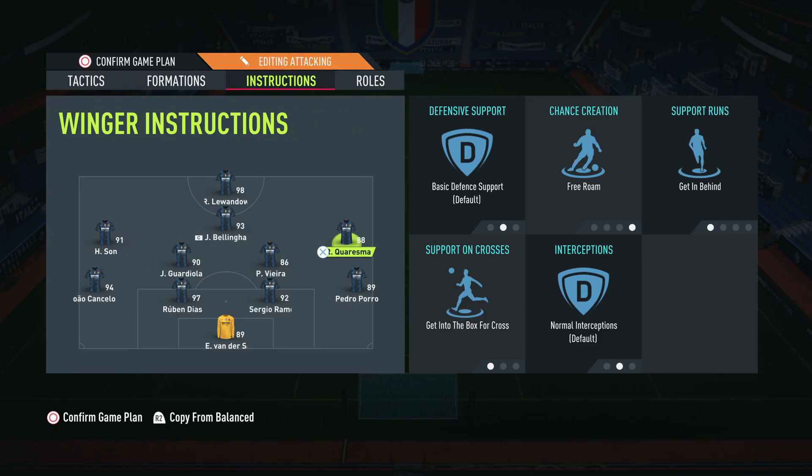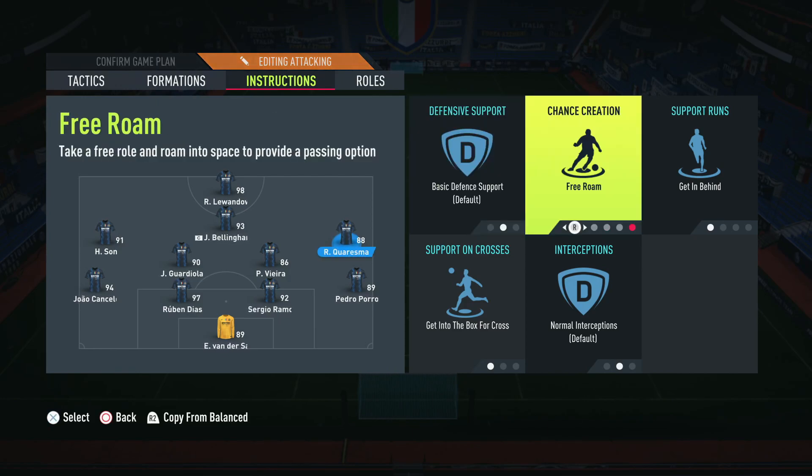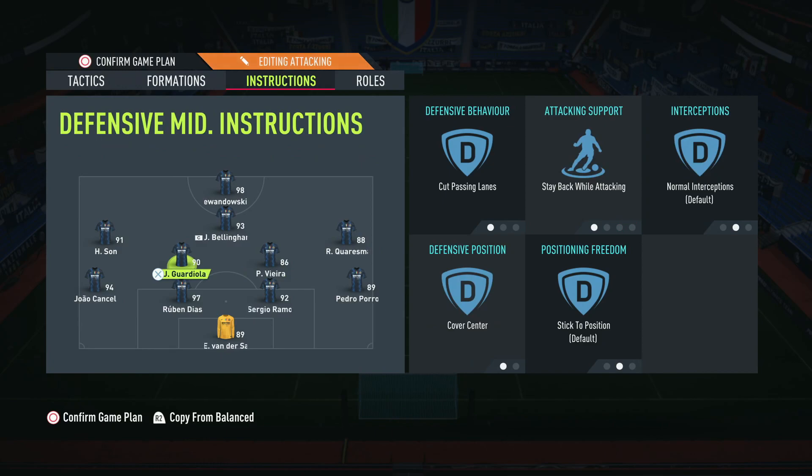For the wide players, this is really important. Both are on free roam, get in behind, and get into the box. Getting in behind is self-explanatory — with fast build-up, we need them getting forward and involved in attacking play. When in possession in the final third, we need more bodies in the box rather than staying out wide to support the striker and score more goals. Free roam is crucial because their natural position is deeper, and we need them drifting and creating space — not stuck on the wing where they'll do nothing, especially with AI blocking being overpowered.